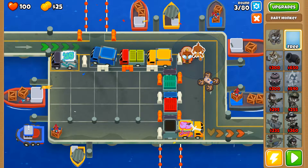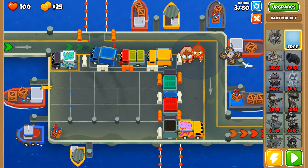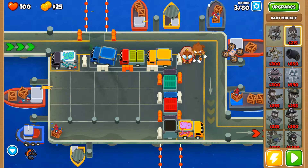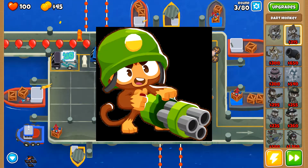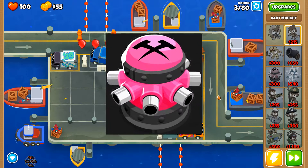If for some reason you cannot tell what you do in this game — you basically just defend against Bloons reaching the exit with your towers. Some of the towers are monkeys, some of them are monkeys with guns, and some of them aren't really monkeys.